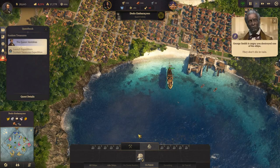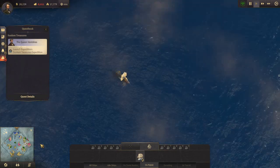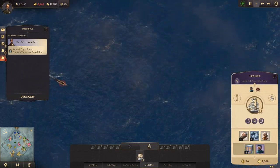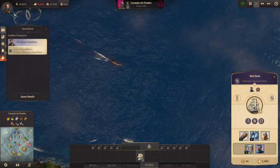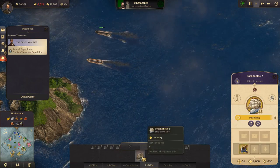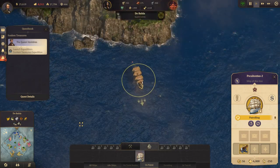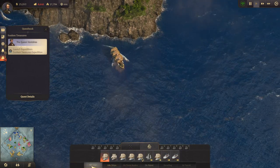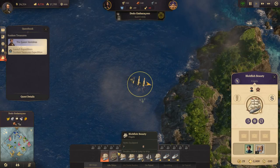He took out his trade ship — we're hunting that down. Where is it? Will you please go to it — thank you. Okay, you're patrolling there. The Blobfish Beauty is just sitting down here, that's fine.